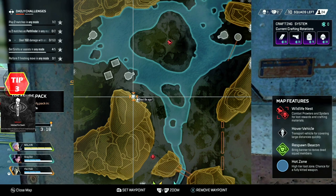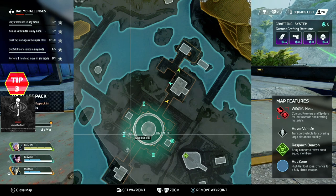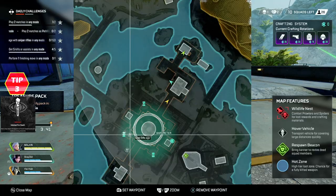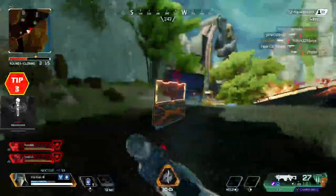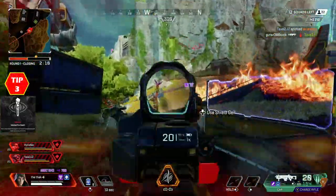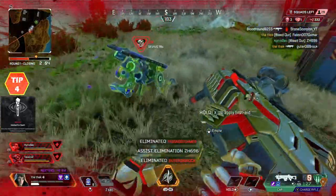Tip 3: The death box markers on your map also show how long ago the enemy was killed — it's kind of like Bloodhound's footsteps tracker. You can use this to tell if an enemy is likely to be in that same area. For example, if the time is small, like 1 second, it's highly likely the enemy team is still there. I recommend using Ash almost as a recon legend in this situation, and it's a good idea to check your map every time you rotate to an area, because if there's a fresh death box there, you can use that as an indicator to guess if there'll be teams there.